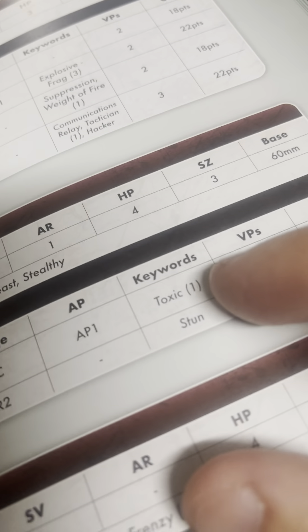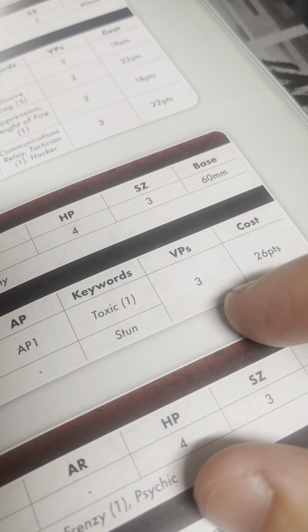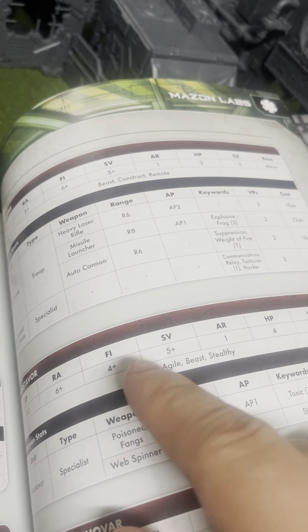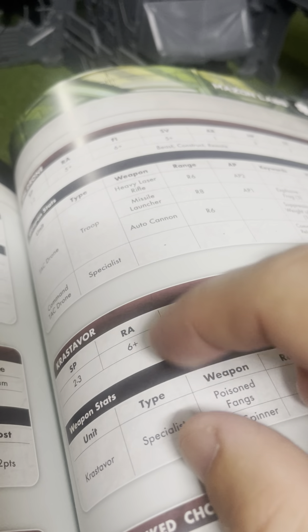The Poison Fangs — AP 1, that's nice — and Toxic 1 as well. Then you get the stun with the web spinner, which is dirty. It is kind of heavy on the points and the VPs. Size 3 bad boy, but 4 hit points. Arm rating of 1, save of 5, and a fight of 4+, which is good. The 6+ on the ranged — that kind of stinks. You think that if you've got a web spinner built in, you were born with it, you'd think you'd be good at it. Spending an entire life shooting webs — this stat should be higher, in my humble opinion.